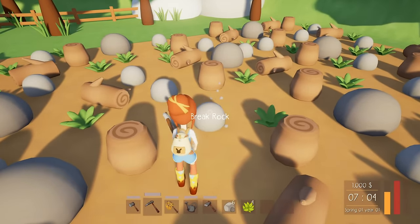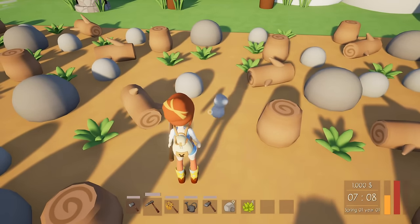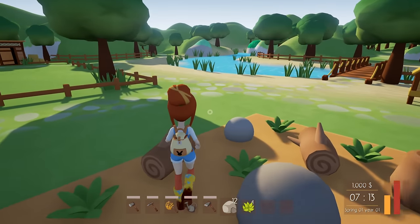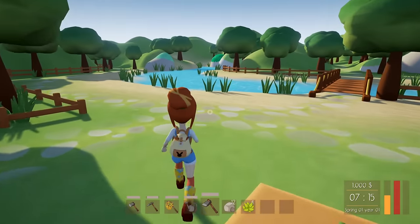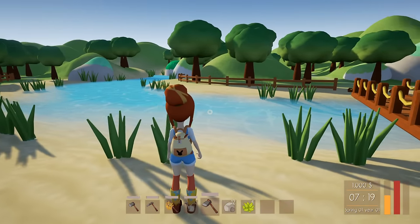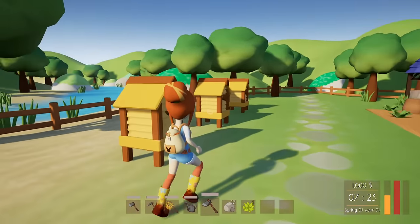I probably need to explore. You guys probably want to get to exploring and seeing what's going on. And my energy is going down! Of course my stamina would start decreasing. I need to be a little more careful about that. Look at this! There's a whole big beautiful river and she's got the cutest boots on and there's some beehives.